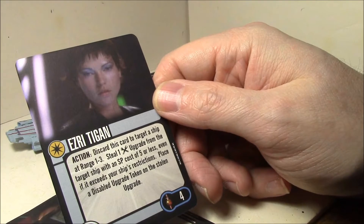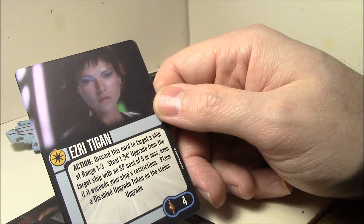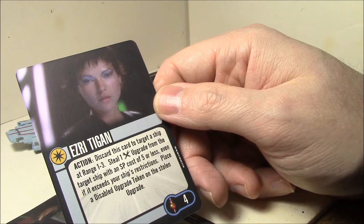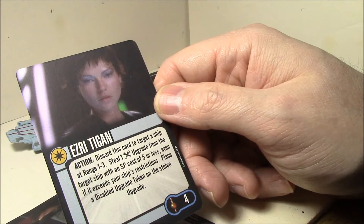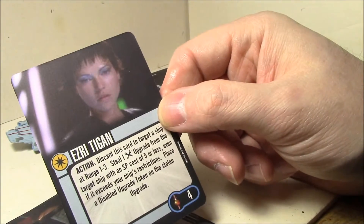Discard this card to target a ship at range one to three. Steal one tech upgrade from that target ship with an SP cost of five or less, even if it exceeds your ship's restrictions. Place a disabled token upon the stolen upgrade. Used to steal a tech upgrade — that's kind of cool.